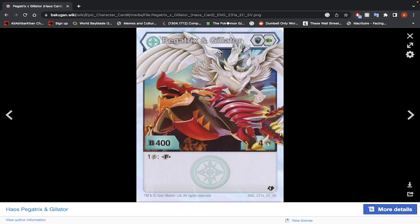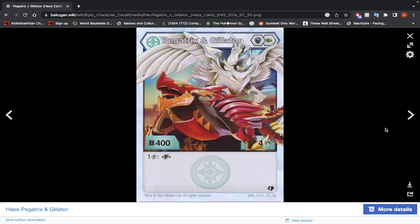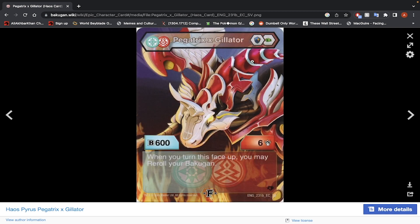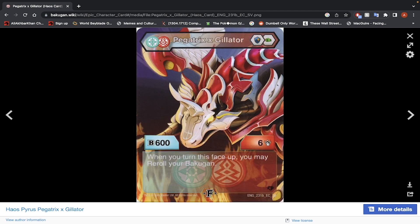Pegatrix and Gilitar — Magic Shield, Green Fist, 400 B-Power, 4 damage, only 1 energy to fuse. That's amazing. Stats go up to 600, so that's 1400 B-Power and 6 damage when you're on the plus-800 Magic Shield. And then you can re-roll it if you want — maybe if you missed the roll and opened on the Green Fist. This is a Bakugan you can fuse on turn 1. You can use this Bakugan no problem.